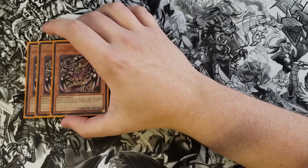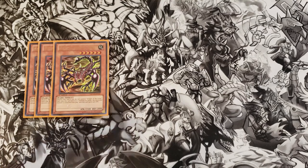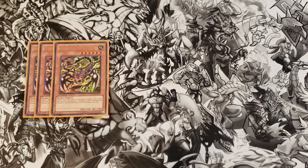So first off, we're playing three copies of the Mystical Beast of Circuit. This card is really interesting — you have to have Temple of the King on your side of the field to summon this card or it destroys itself. If this card destroys a monster by battle, you remove that monster from play and then this card gains 500 attack, which is really cool. It already starts out pretty big at 2,500 attack points.